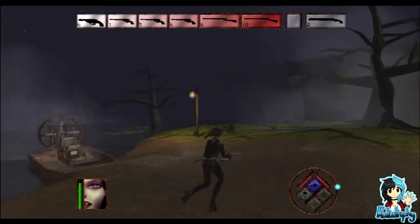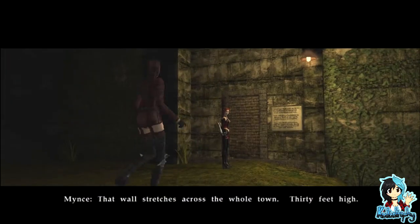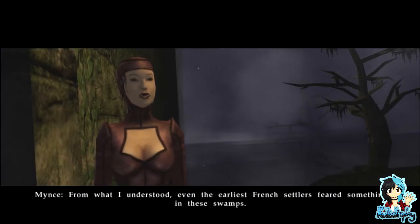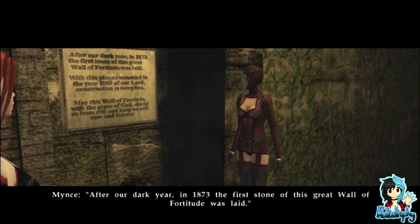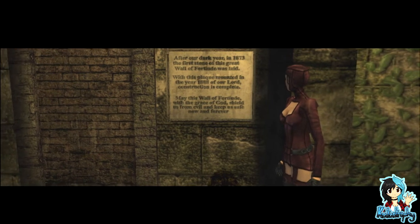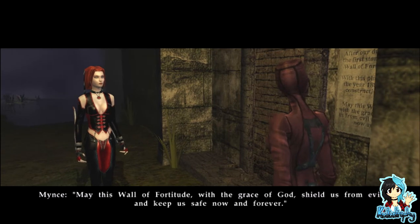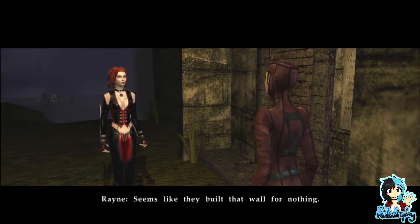I just realized I was in the water — wait, why does water hurt vampires? Why is that a thing? You know, that wall stretches across the whole town, 30 feet high. From what I understood even the earliest French settlers feared something in these swamps. After our dark year, in 1873 the first stone of this great Wall of Fortitude was laid. In 1888 construction was complete — 'so this Wall of Fortitude, by the grace of God, shield us from evil and keep us safe now and forever.'